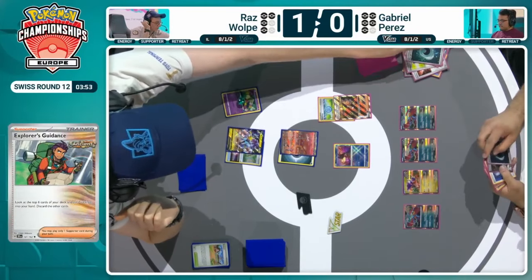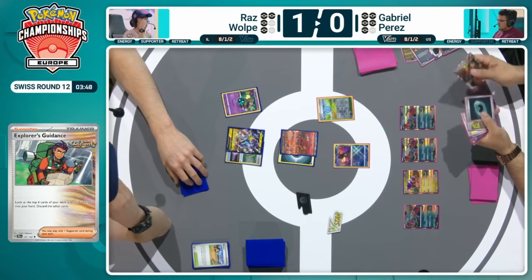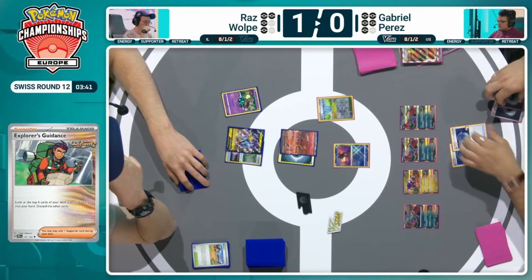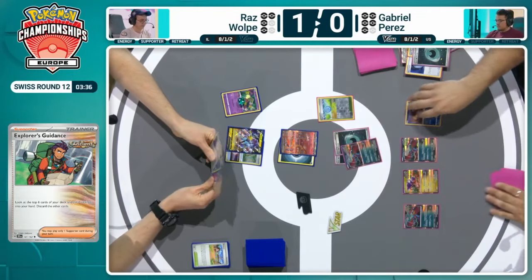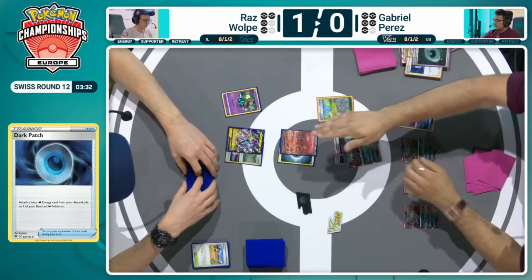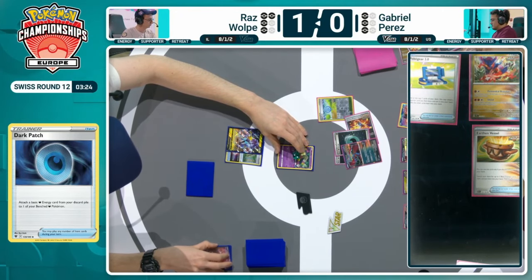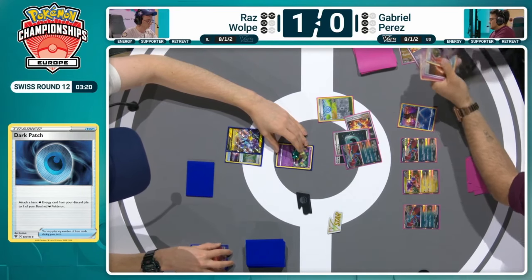You can see using an Explorer's Guidance in a turn with no energy on board would not typically be possible to get an attack off with Ancient Box, but having that Double Dark Patch shows exactly the power of that card. Attachment to the Greninja, switching to the Roaring Moon — the disruption was there from Raz with that double knockout, Genome Hacking the Greninja, removing the Fluttermane. But in return, Roaring Moon knocks out that very Mew EX. And now Raz has a lot of work to do to build up that Lost Zone, which is currently sitting at zero.